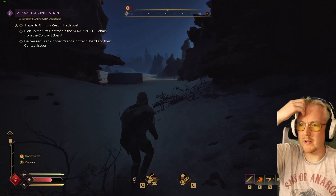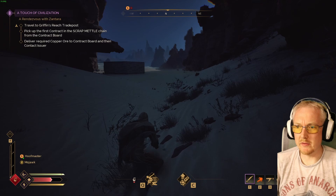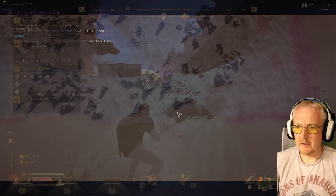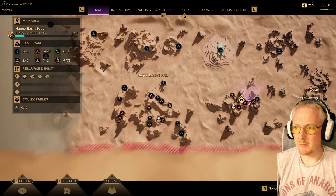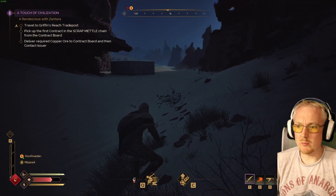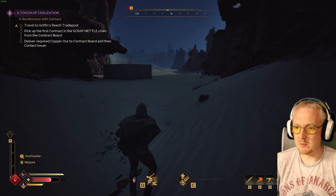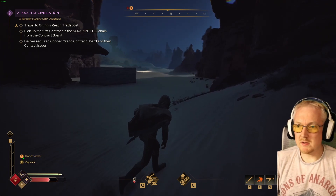I've been playing a bit of Dune: Awakening and I realized that there is no auto-run in this game. In this area it's going to take me like a good 10 minutes to run to my friend's base, and I'm not going to sit and hold the W key that entire time. So this is going to be a very simple video to tell you how you can just bypass the fact that they didn't put auto-run in the game.